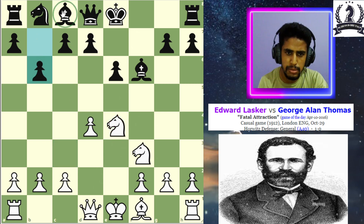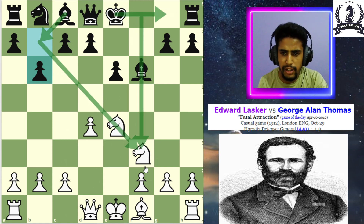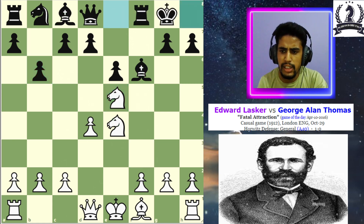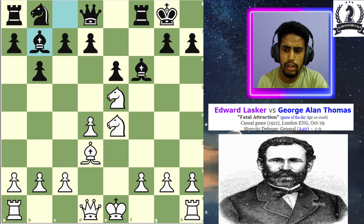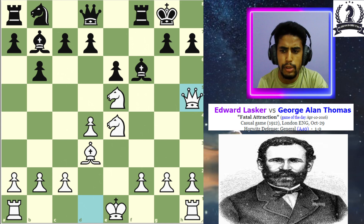Black's idea is to put the bishop on the beautiful diagonal, and maybe after castling he can attack on f5. After knight to e5 by Lasker, his opponent castles. Now Lasker plays bishop to d3, and after bishop to b7 by George, Lasker goes for queen to h5.